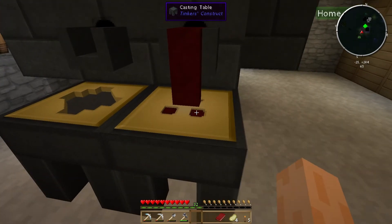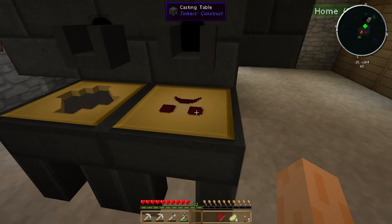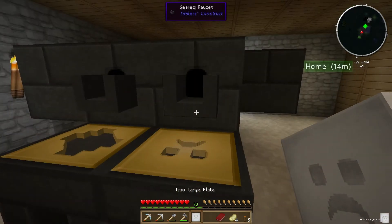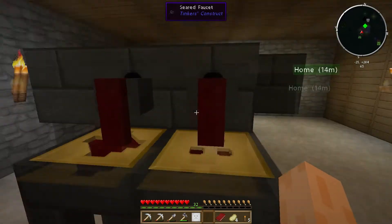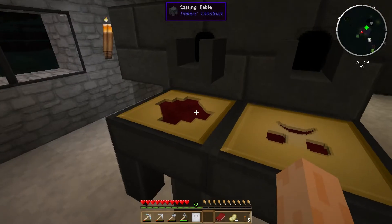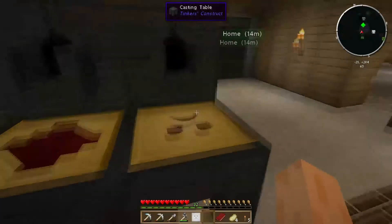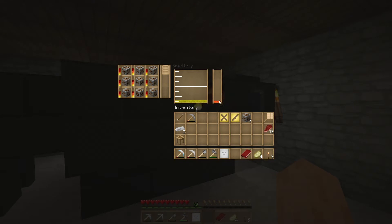Here we go - is that going to make the plate we want? Let it cool... there we go, we've got our first iron large plate. We also need to make the hammerhead on the casting table. Hopefully we've got enough in there - we should have. Actually I think the head required more iron than I suspected.